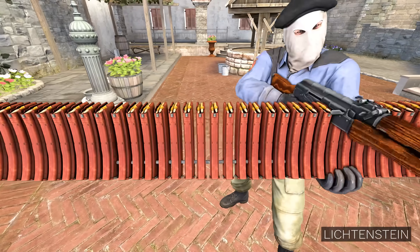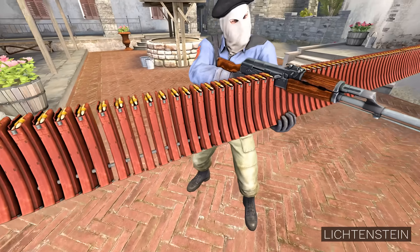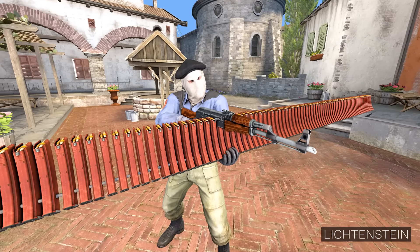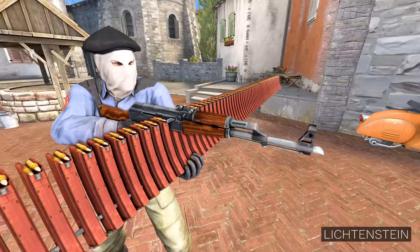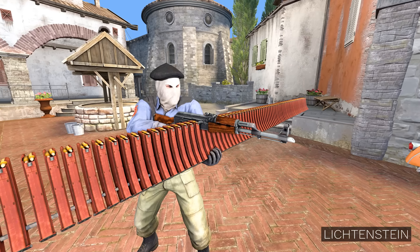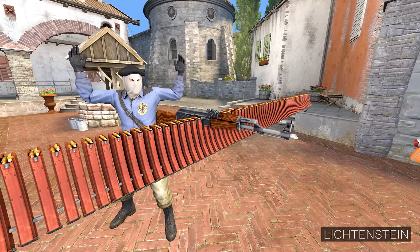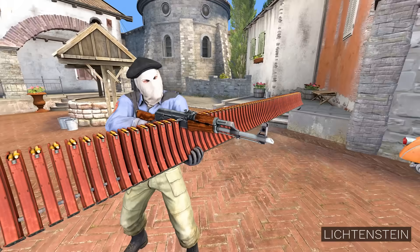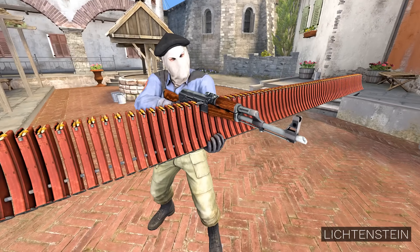More than 3,000 bullets distributed in over 100 magazines, which are mechanically attached to one another. This gives you superior firepower in the palm of your hands with minimal reload times. The sheer weight of these magazines and bullets guarantee unbeatable accuracy and zero recoil — absolute zero recoil. Gone are the days when you had to worry about running out of ammo. Such a simple solution to a complex problem.